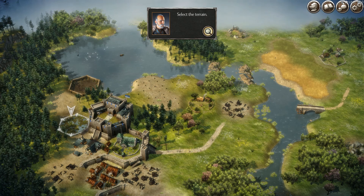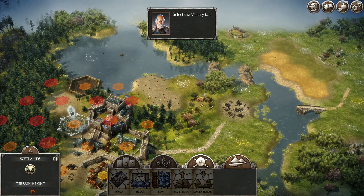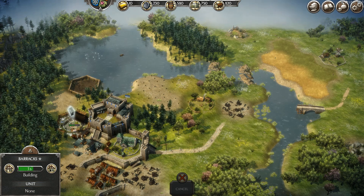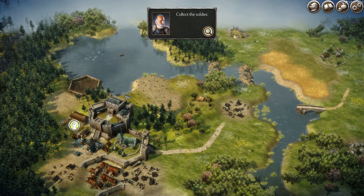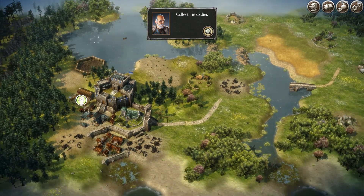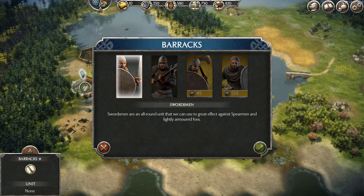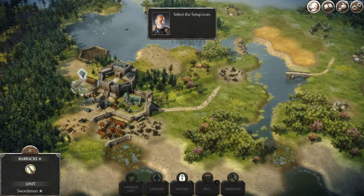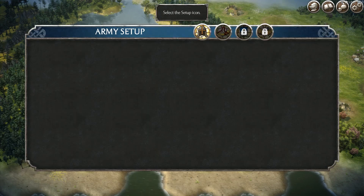We're going to want some soldiers here — build up a barracks, it looks like. And then we can show off some of the combat in the game. Let's collect soldiers. Looks like we're going to make some swordsmen, and we're going to want to assign them to an army.